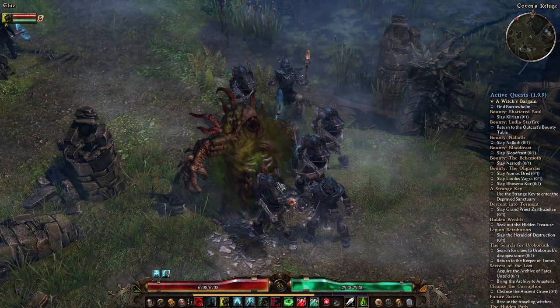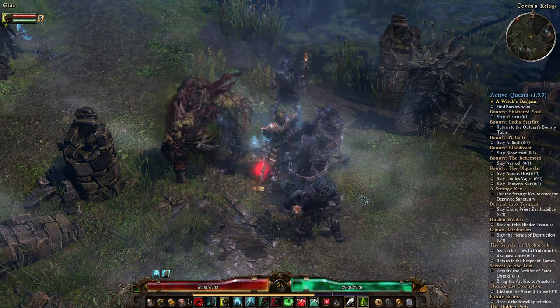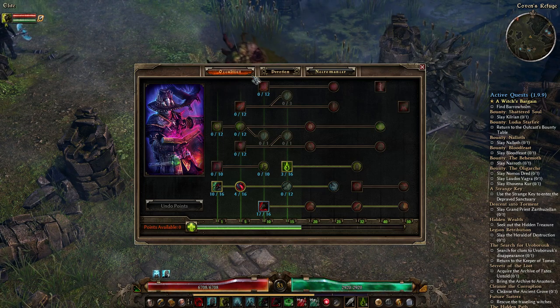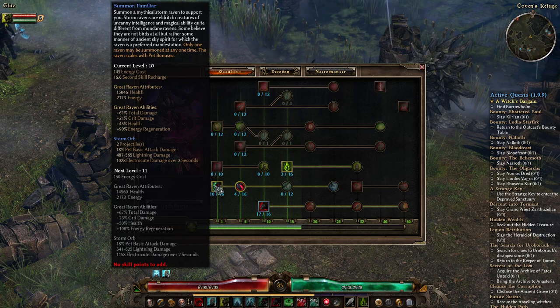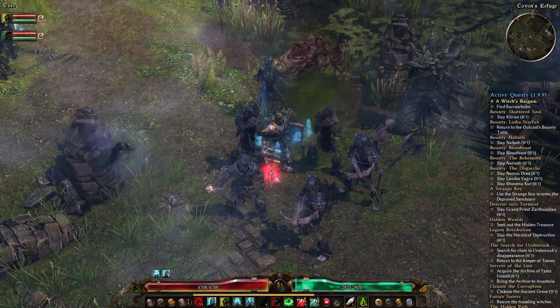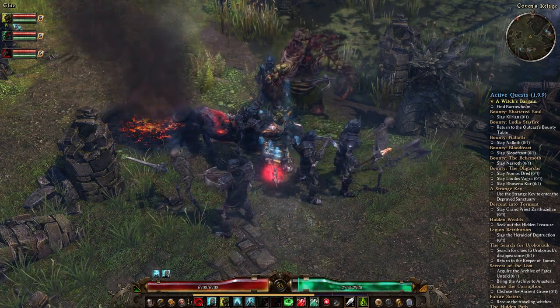In the base game, if you wanted an additional class for extra minions to supplement the undead from your Necromancer class, you could choose the Occultist which grants access to witch-like minions like the Raven and the Hellhound, or you could go for the Shaman which gives access to the Briathorn and Primal Spirit minions. What I really like about the Cataclysm mod is it adds two new brilliant classes with minion options to complement your necromancy with.